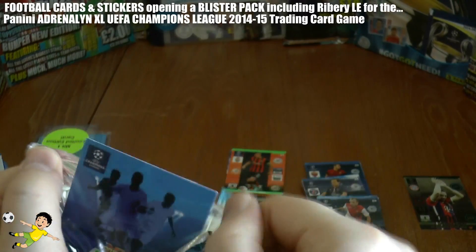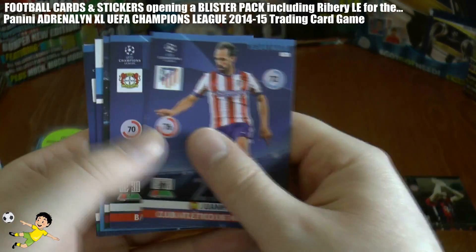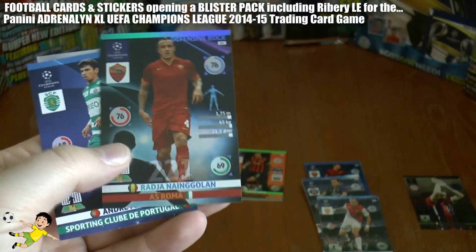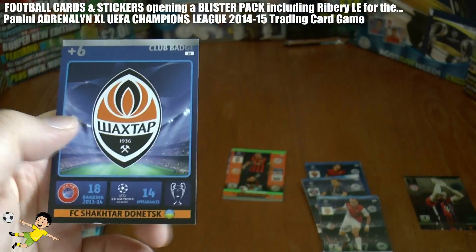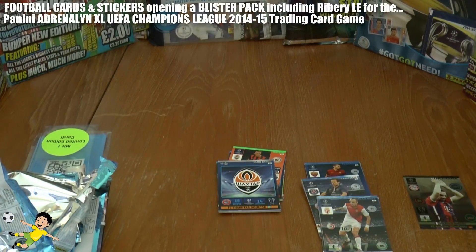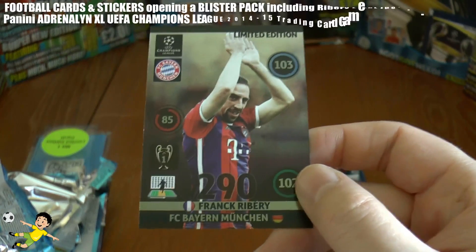I'm not a librarian unfortunately, so sorry about that — you just have to stick with it. Here we have Juan Fran, Vendel, Cheiu, Nangeland, Defensive Rock, Martins and Shakhtar Donets. So quite a disappointing little blister pack opening, however we did secure the limited edition card of Franck Ribéry.